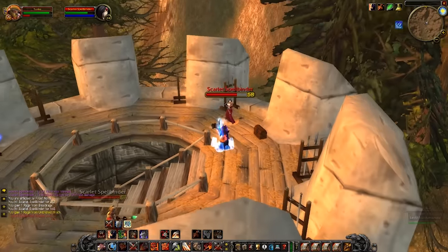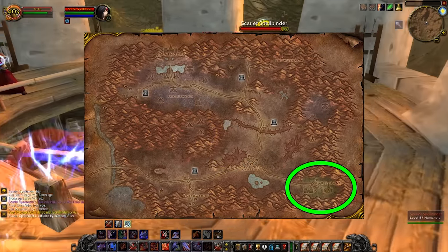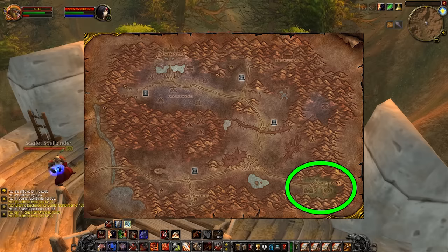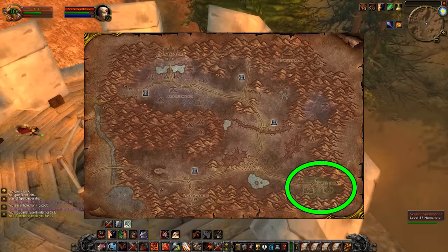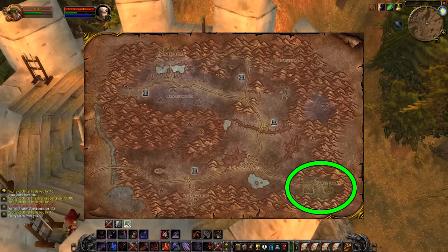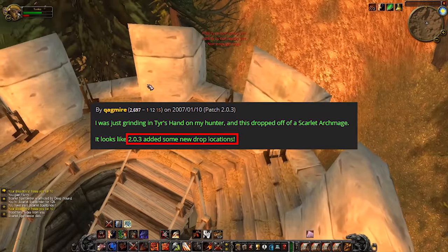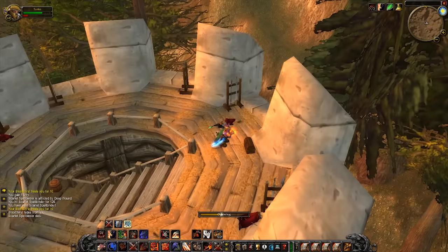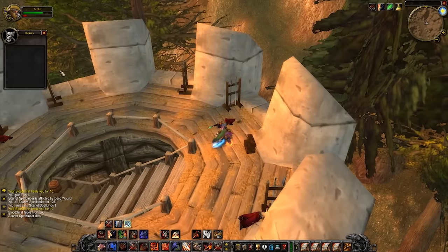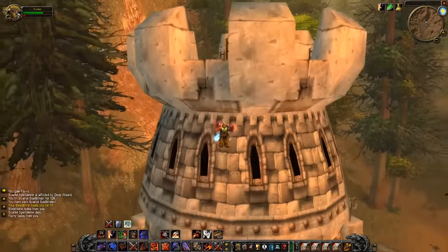There are a lot of people that think you could also farm this at Tyr's Hand, which is another spot with Scarlet mobs in Eastern Plaguelands. But they happen to be elite mobs rather than non-elite, so it's more of a group farming thing. From my understanding I can't find any evidence to say that they also dropped Crusader in vanilla — I know that in the Burning Crusade they dropped the formula, but I could not find any sources online confirming that Crusader also drops there. So I'll keep it right now to Hearth Glen in Western Plaguelands solely.